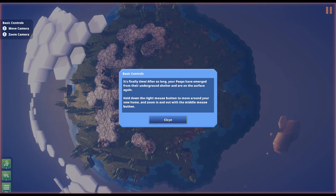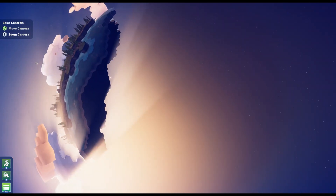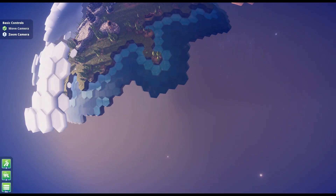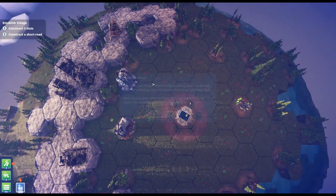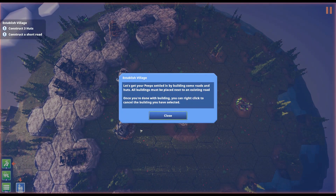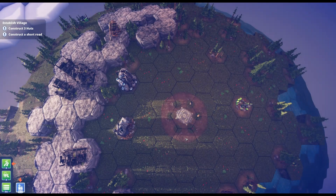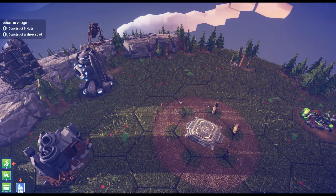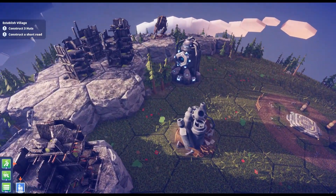Seriously, that's where we're at. Anyway, let's go through the tutorial and the controls. We've only explored a portion of the planet, and we're going to establish a village here in the portion of the planet that we know about. Here we go.